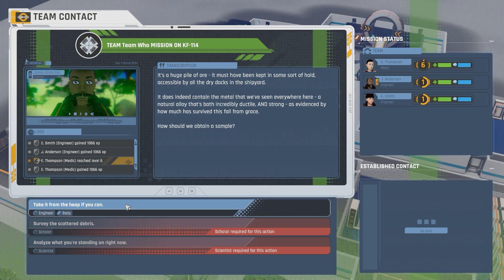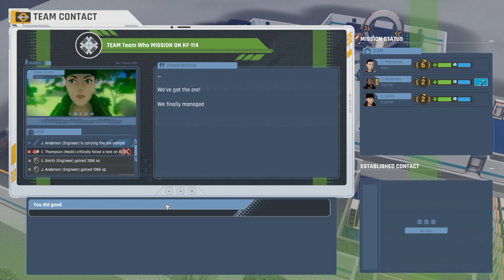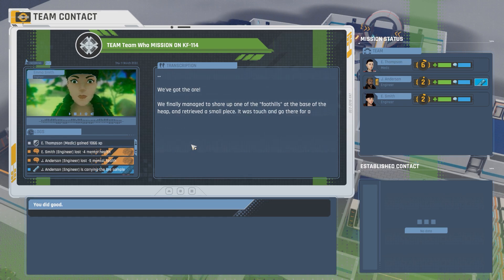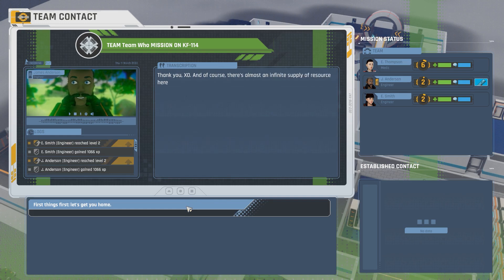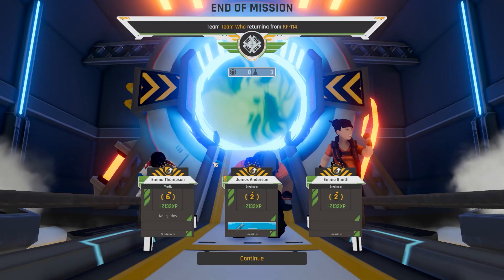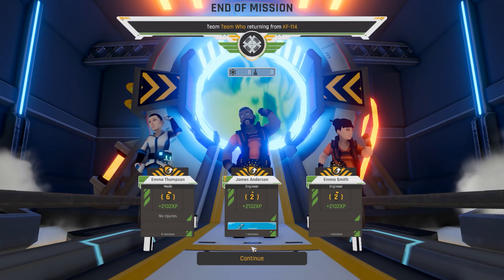We don't have a scholar but we have an engineer. Should we obtain a sample? Yes, absolutely - why do you think you got hired for this? I've got a 40% chance of doing it but they got it. Shore up one of the foothills - people are horribly mangled and mentally ill but we got the thing. We can learn more about this material back in the workshop. Let's get you home. An ore sample - do we know if this is different ore than we've had before?